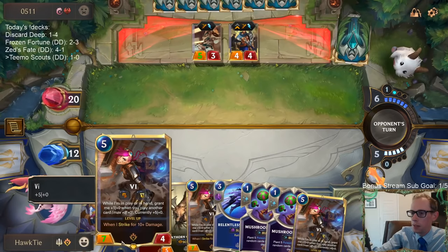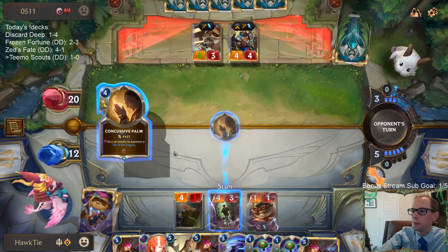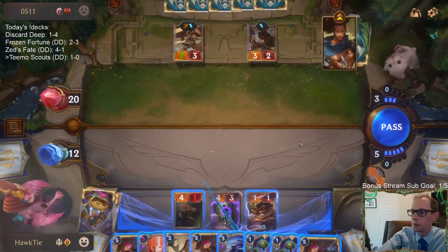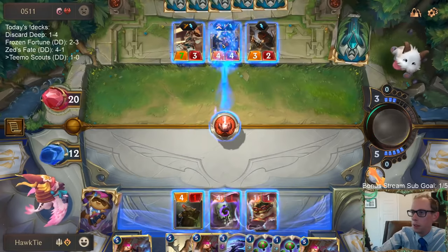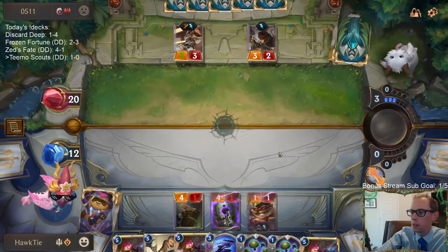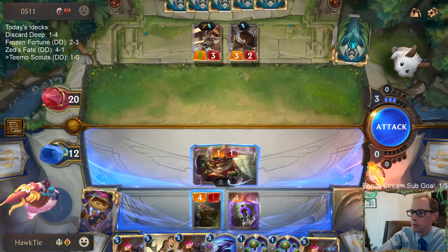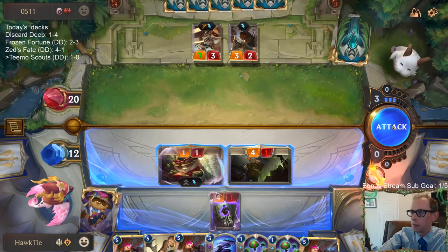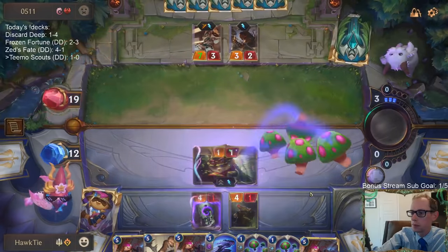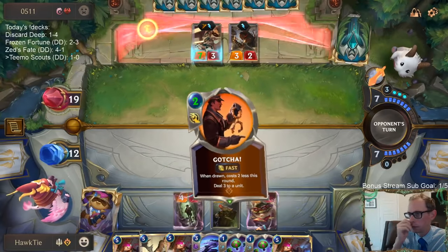My plan is casting this Vi and giving them the opportunity to spend their mana. Actually, maybe I just Thermogenic Beam instead, which I could have done with Mushroom Cloud first. That's good — I've got to keep up.